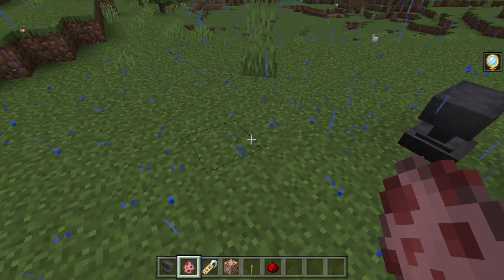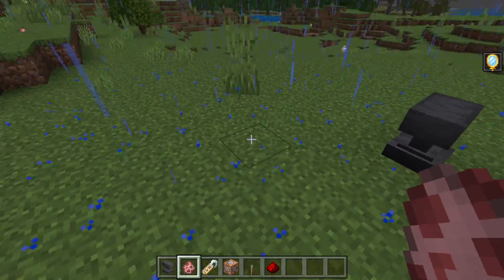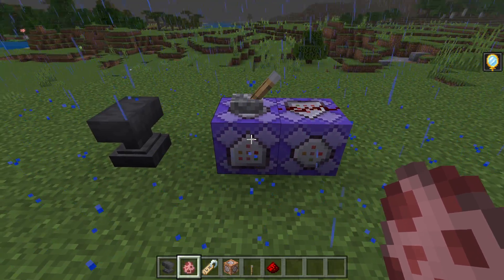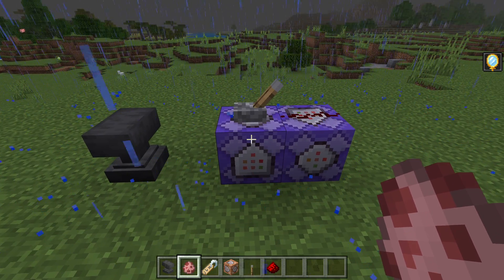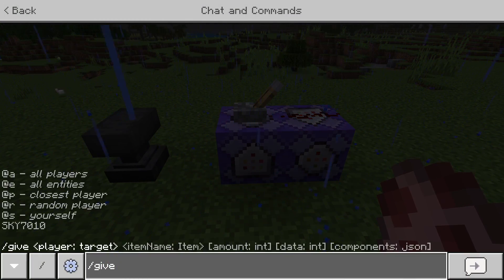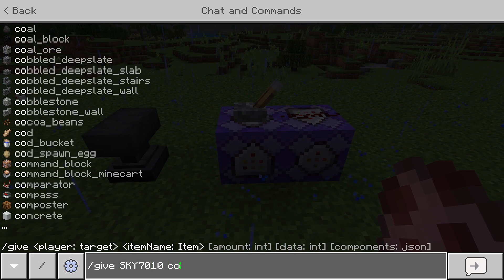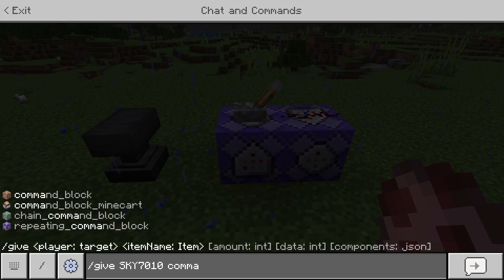You put the egg inside the anvil, and you change the name to Bob. Change the name to Bob. Alright? Now this pig is named Bob.